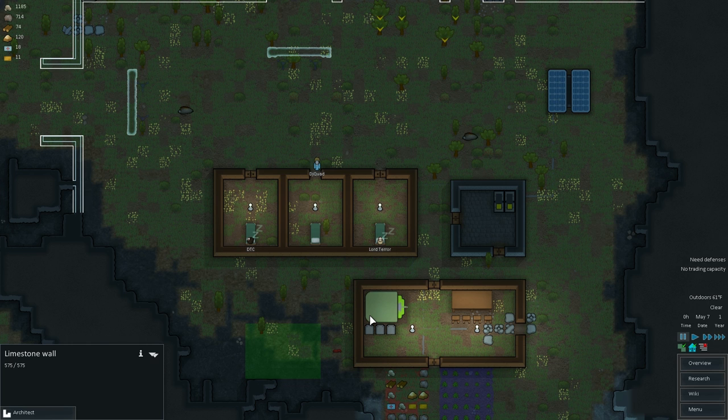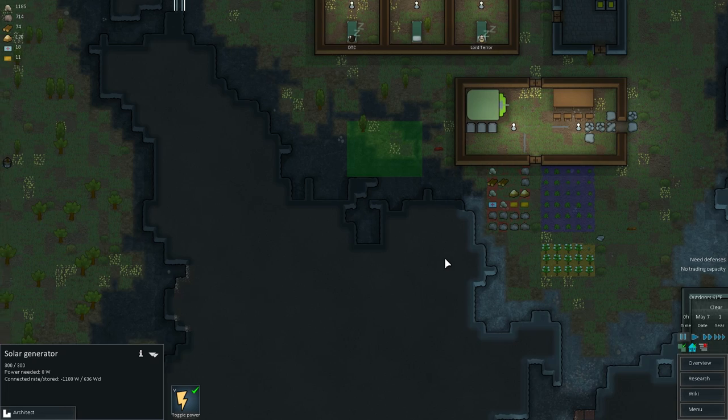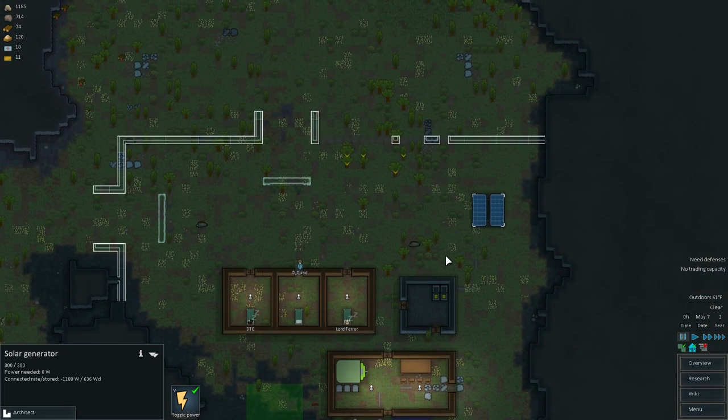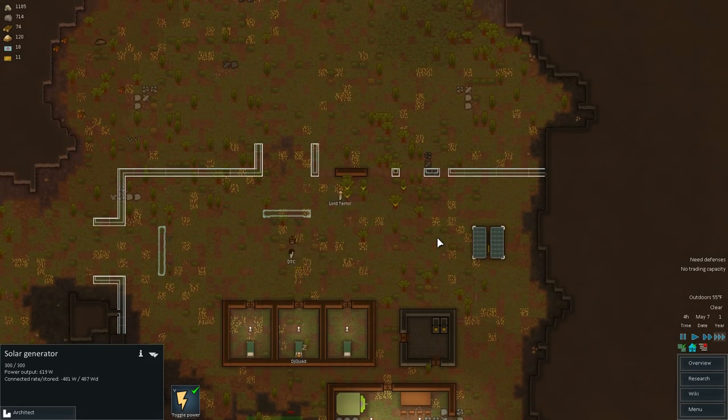Hey guys, it's KJ4 and welcome back to my RimWorld let's play. This is Alpha 8, Season 2, Part 2. We just started our colony last video and we've got a nice little set of bedrooms, a solar generator feeding into some batteries, and a dining area. It's a nice compact base setup and I'm feeling really good about it — should be easily defensible. So let's get to work on those defenses.